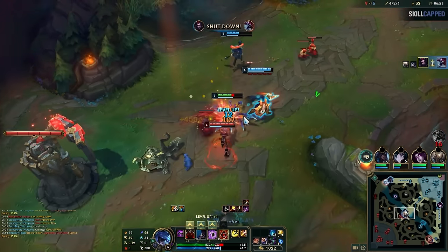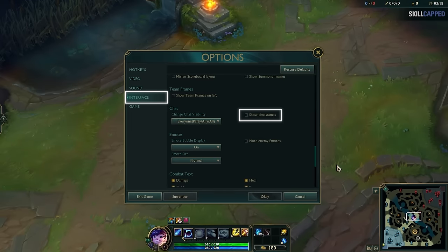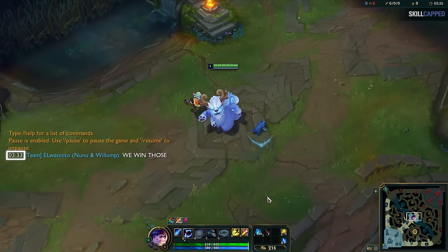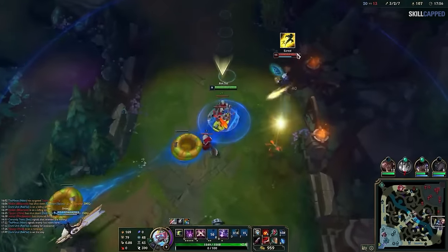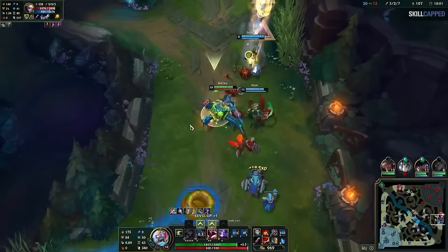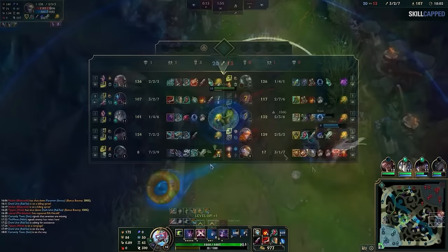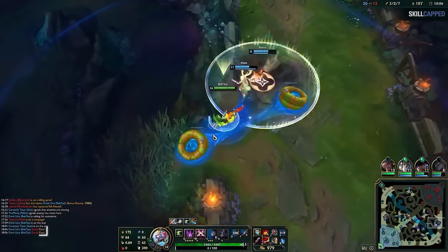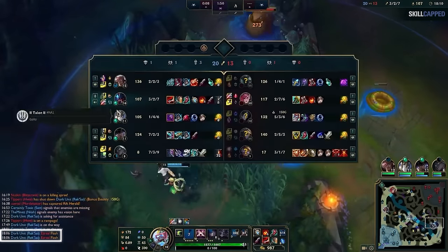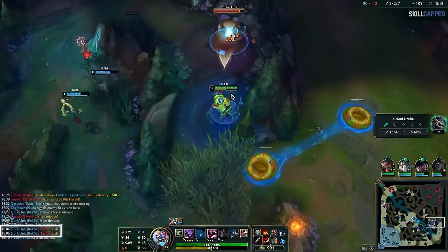Your goal should be to cut off their escape rather than running directly at them — this forces them to go through you to get to safety, increasing your chances of scoring a kill. Also go into your settings and enable 'show timestamps.' Flash is a summoner spell taken by laners nearly 100% of the time, and it's a great defensive tool. When someone escapes using Flash, press Tab and left click their summoner spell to time it in the chat. Flash has a 5-minute cooldown, so you'll know precisely when to punish that player for having Flash down.